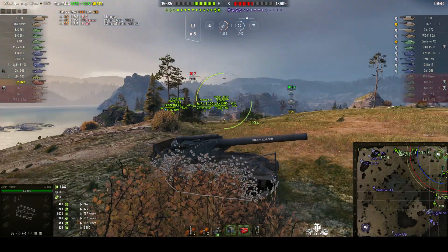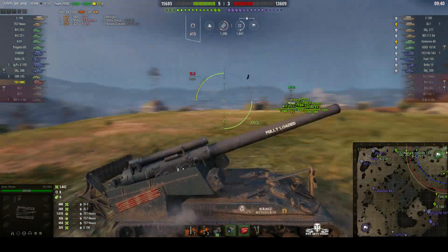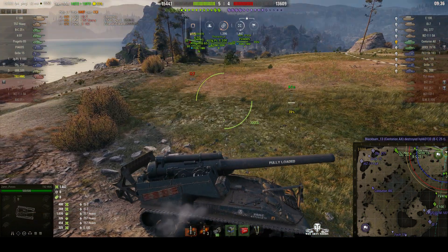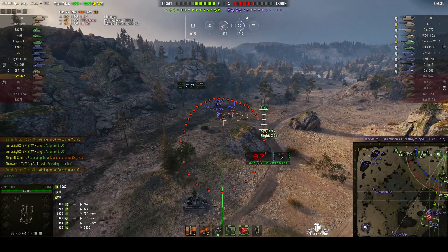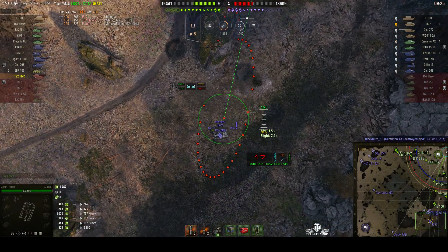Over to the west side of the map, we do have some action going on. We've got half our force fending off the other thrust on the other flank. None of the enemy have decided to come through the center, which is surprising if you think about it, because you'd think that somebody would go through the marsh and try to get into the cap area.